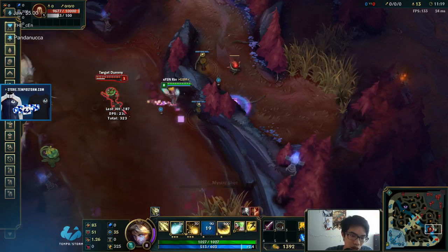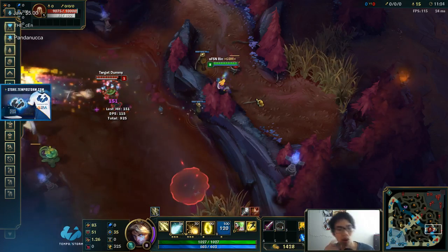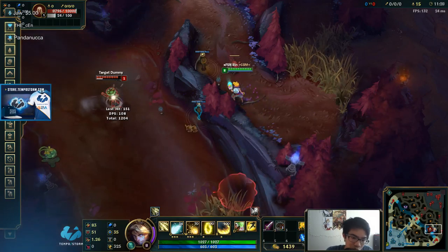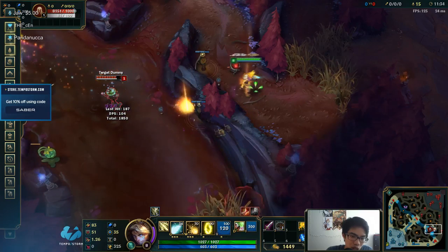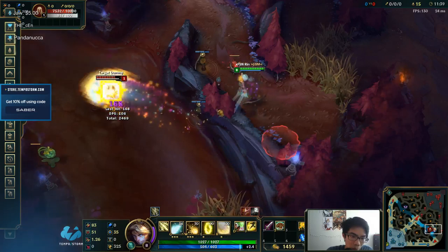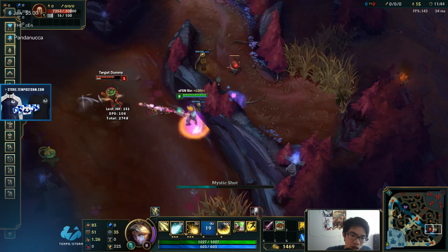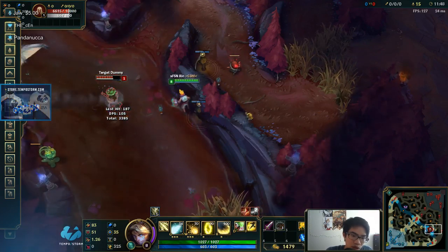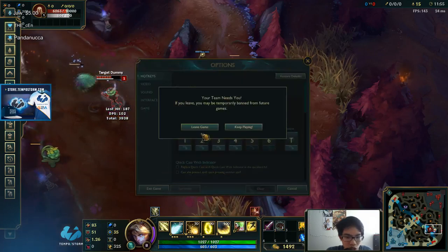Lucian has animation cancels too, but I don't really know too much of Lucian's. His only flash trick is like Q flash, which works like Caitlyn's Q flash. Lucian doesn't really need flash to do his stuff — flash doesn't add too much except mobility, unlike this Ezreal stuff. Look at how much insane stuff you can do.